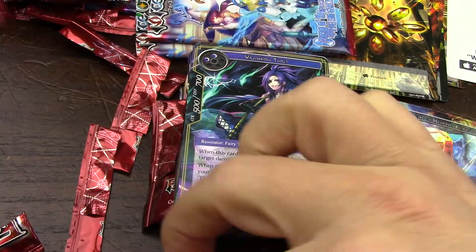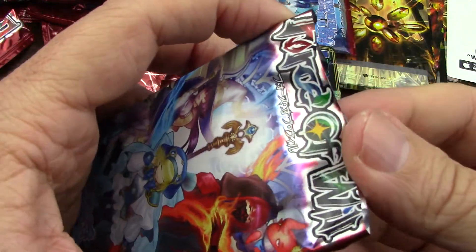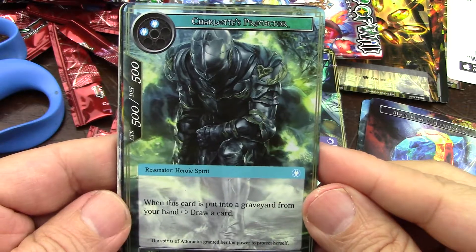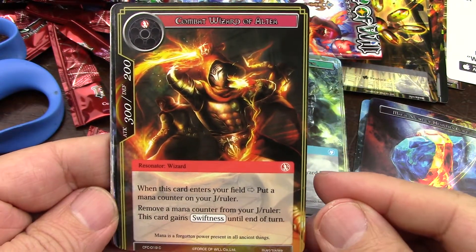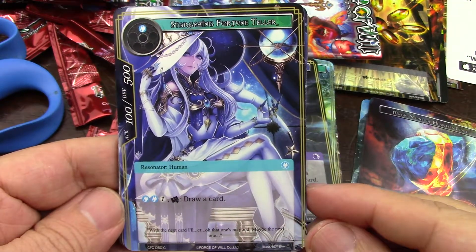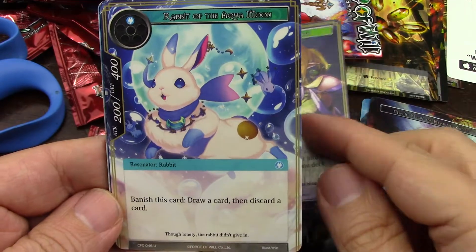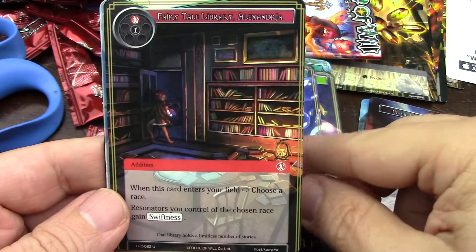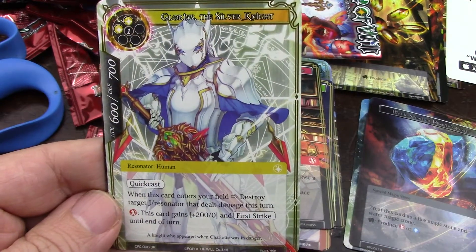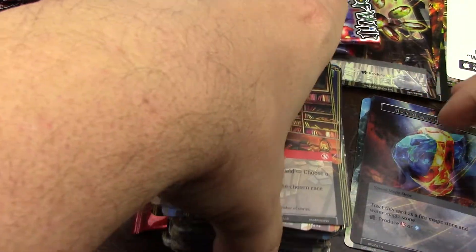Cool, so the last pack. Tap it for three, draw a card — I like that a lot. The bunny again. Another bird, nice secret rare, and a stone. I think that was it, so let's do a little recap.